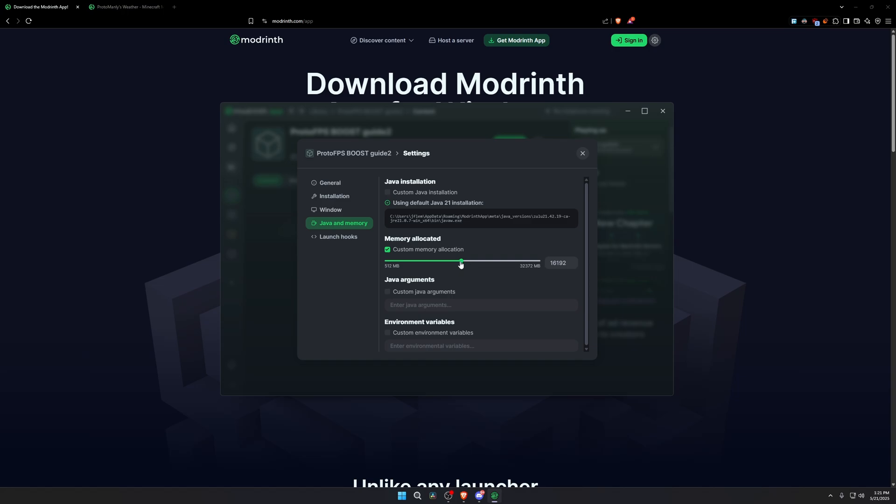Set this to half your RAM, or a little more than half if you're using a lot of mods. If you have 8 gigabytes of RAM, set it to 4,000 megabytes; if you have 16 gigabytes, set it to 8,000 megabytes. You can increase it by 1,000 or 2,000 for big mod packs. If you're streaming or doing a lot of browsing while playing Minecraft, set it a little lower so your streaming application and browser have enough RAM.